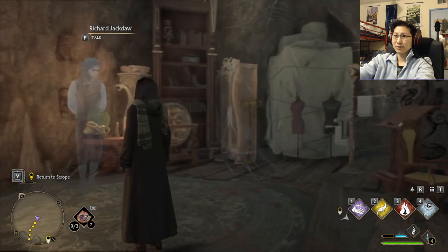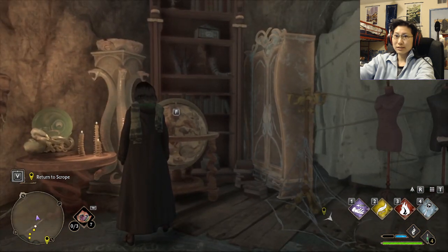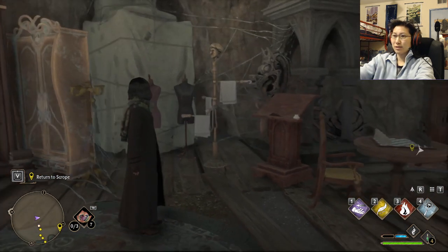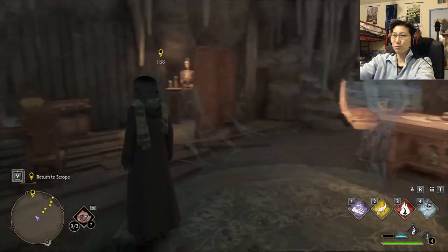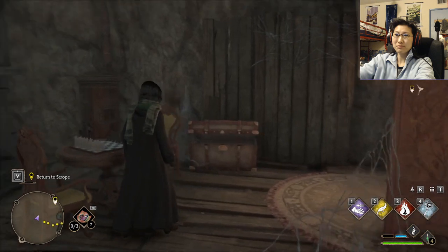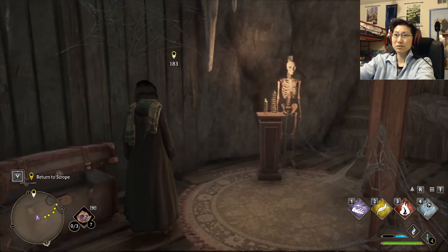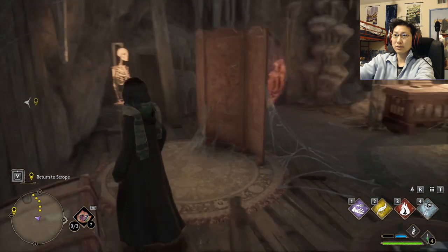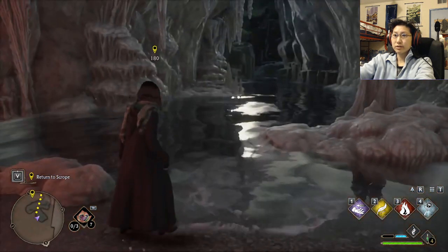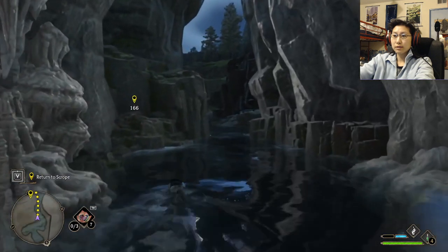Wait, he didn't die in this cave? He died elsewhere? Then why is his ghost haunting this place? How did you get a wardrobe down here, or a Slytherin pillar? You could probably use Leviosa, but still — you're dragging all this stuff through the water, past those very aggressive lizard things, to impress a girl. So now I gotta go to a forest while avoiding the weird gator things.